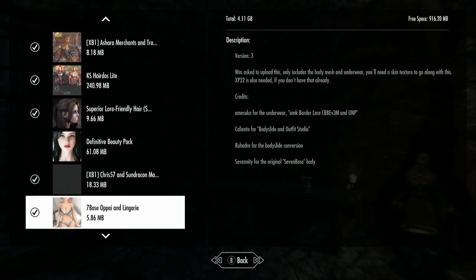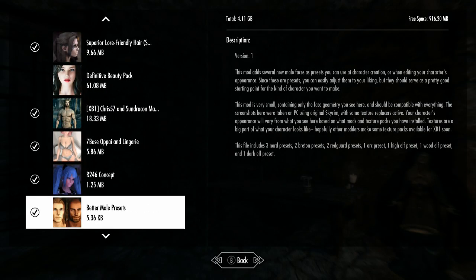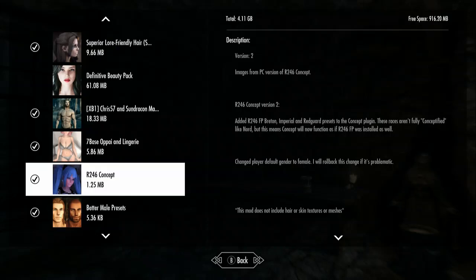There's one mod I turned off, and it doesn't appear that this mod — other than the description and the thumbnail — has changed. It doesn't appear like the actual contents or the actual file ever changed. I don't know why that would be, but the R246 presets are simply not there.